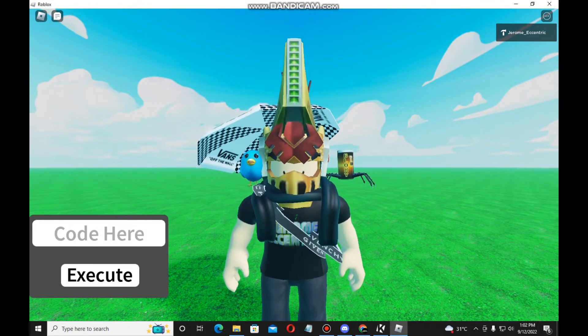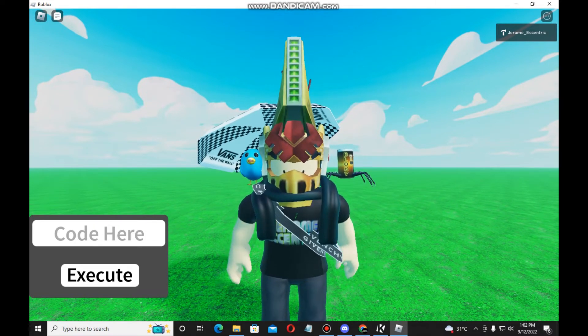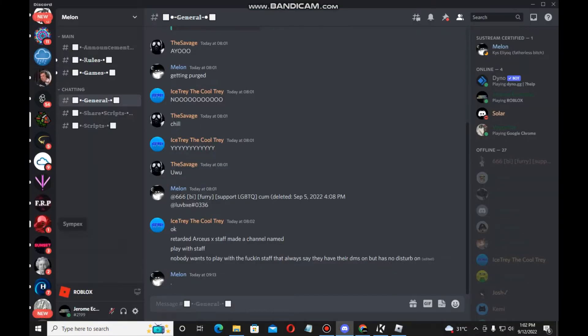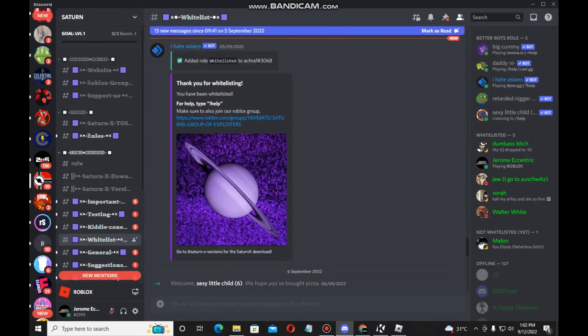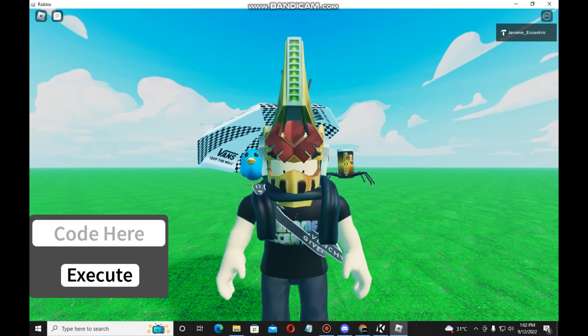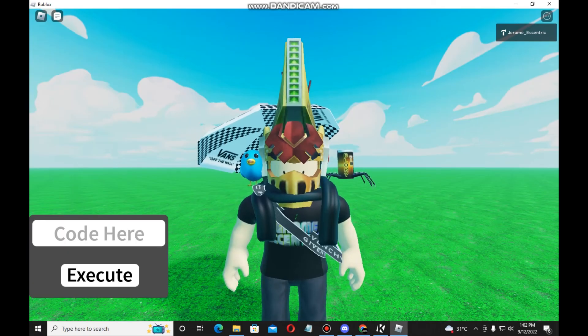Also, if you want to join for the epic dragon script for the private server, you have to join the Discord server from Melon and Saturn. Also, if you're going to join the group, it's called Galactic Hyperion — to get whitelisted in the FEC Dragon script for the private server. Alright guys, I'll see you soon — I'll be doing more FEC experience showcases. Alright, bye bye!